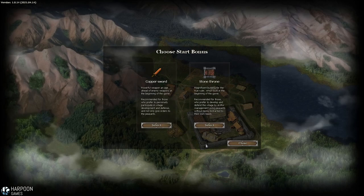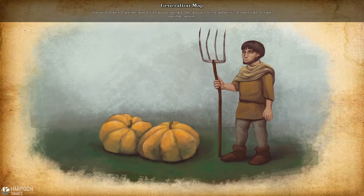Choose your starting bonus: Copper Sword or Stone Throne. The one on the left allows us to personally participate in the village development and defense, and the one on the right allows us to basically sit back and command everyone using a management style. Let's go ahead and start with the Copper Sword - I think it'll be cool to jump in there.